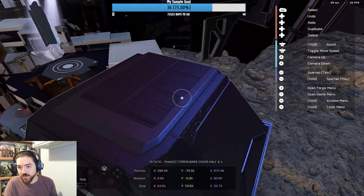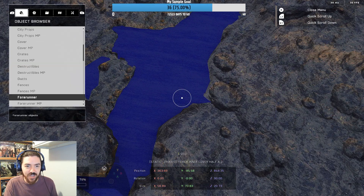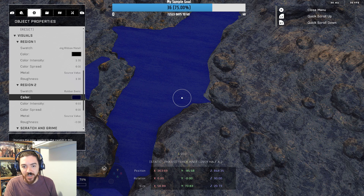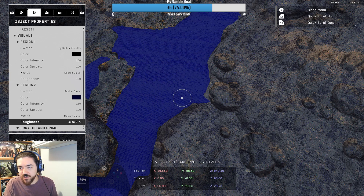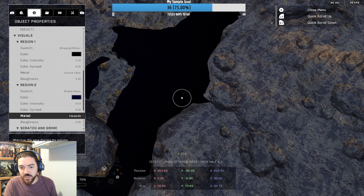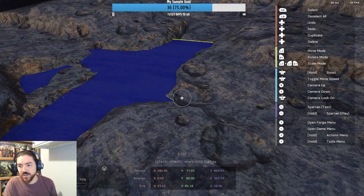Then you set the texture of that top panel right there to be looking a lot like water right now. There's probably an even better water solution here. I've got it on Rubber Basic Blue, this dark blue, 0.5 saturation, roughness at 0% so it's really shiny. You might even be able to force metalness on it and make a really shiny water that you can put lights on to shine at it.